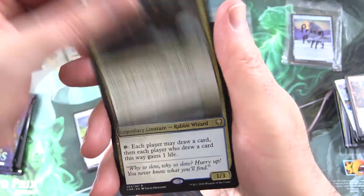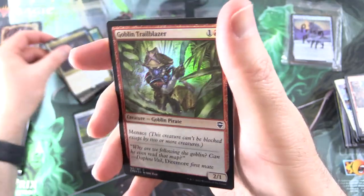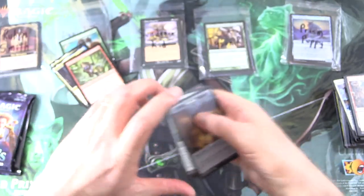And Thelisse Reverent Medium, along with Quain Itinerant Meddler — the Rabbit Wizard — Foil Goblin Trailblazer, and nothing from the list here because this is not a set booster.